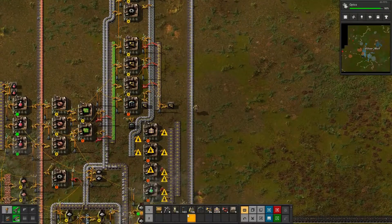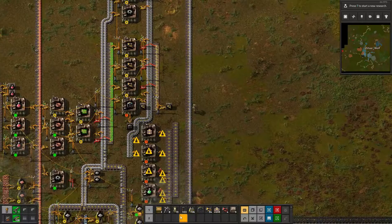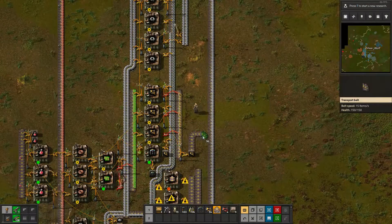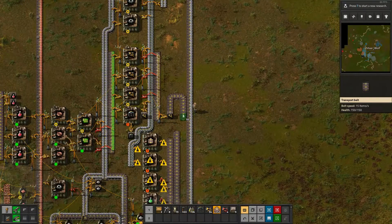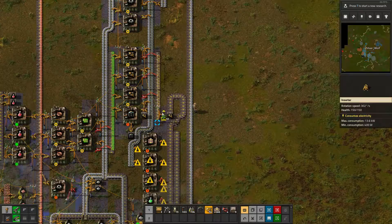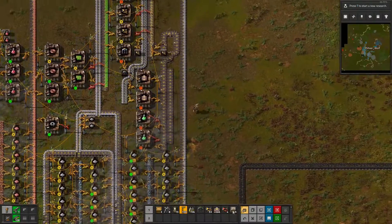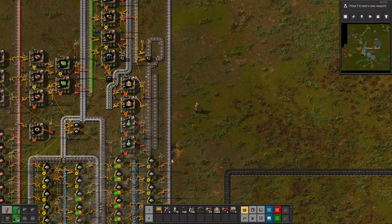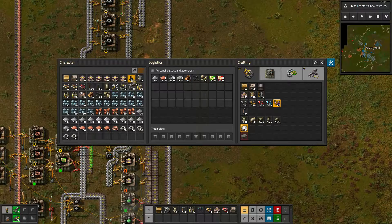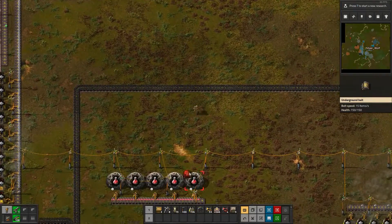Unless I do something funky. We have no more research we can do, so we'll just leave that for a bit. I think what I'll do is put that there, then loop it around — down to here, and then if I put one there, that should loop it around the right side. Yes, that worked! Awesome. So now we have automated green science, and now we just need to move it through to where our labs are. Where are my labs? Down there — okay, perfect. So I'm going to take it down here, under that belt.